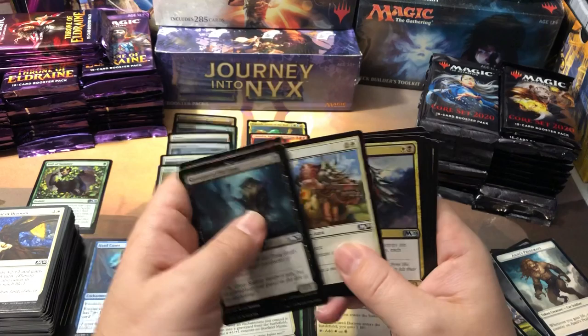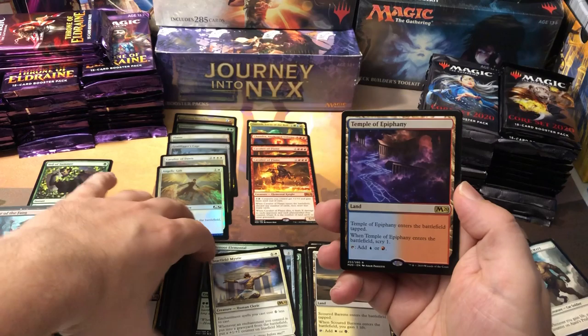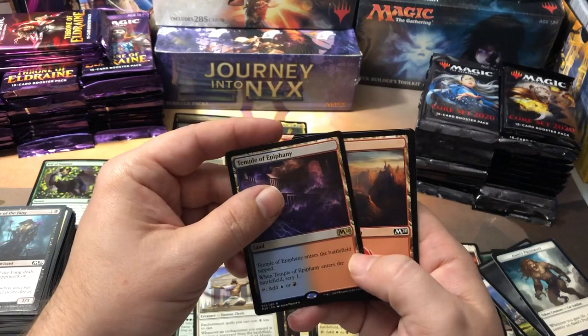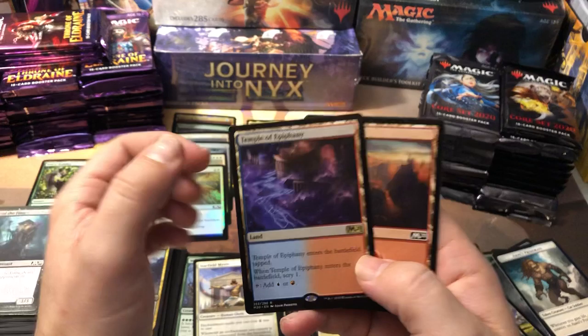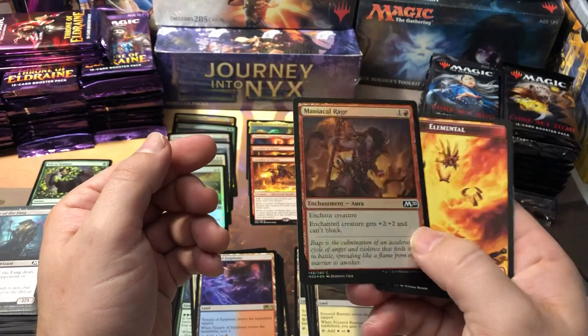Corpse Knight, Mark of Blown Elation, Wolf Rider Saddle, and Temple of Epiphany — one of the rare lands. Another Temple of Silence. So they're all Temples — they enter the battlefield tapped but they do let you scry one. Technically you're putting land into play and tapping it to scry one — it's just a really expensive scry spell. And a Maniacal Rage common foil!